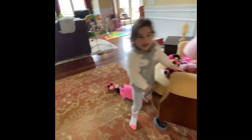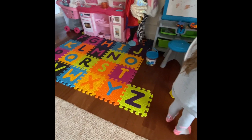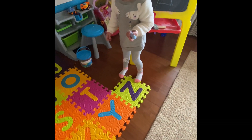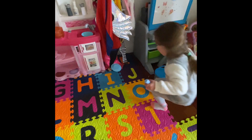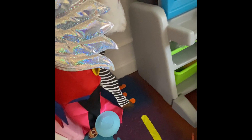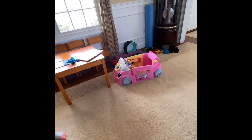All right, let's go. Now we're gonna spell our name — we're gonna step on the letters. We're just gonna step on the letters. What's the first letter of your name? Z! And then? O! And then? It's hidden, it's in the corner. E! And what's the last letter? Well done, high five! Let's go.